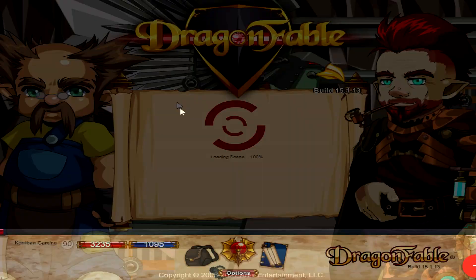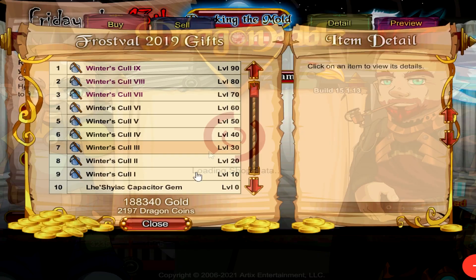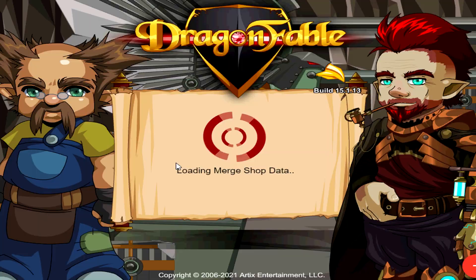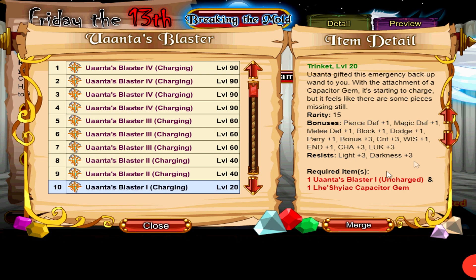In order to upgrade that, you go to Mr. Nameless — the second one — and click on Frostville Gifts over here. You do need to complete the story before you can access this. Down here, buy the Leishayek Capacitor Gem for 0 gold. Afterwards, you can merge it here by clicking on Uanta's Blaster and the button right beside it, and you can merge it into the Uanta's Blaster 1 Charging. Using the first Uanta's Blaster as well as the Leishayek Capacitor Gem will give you the second upgrade of the Uanta's Blaster Trinket.